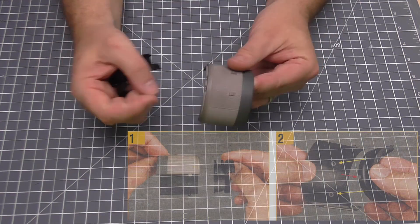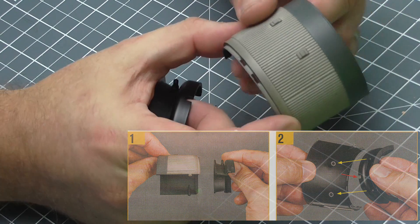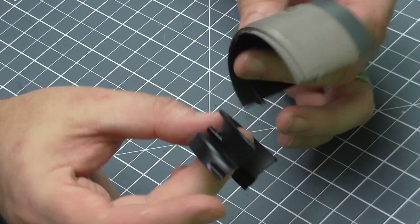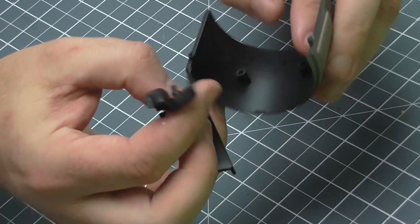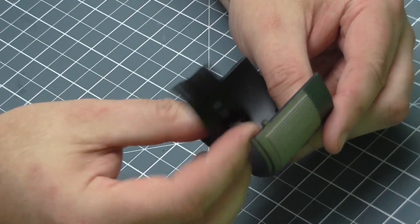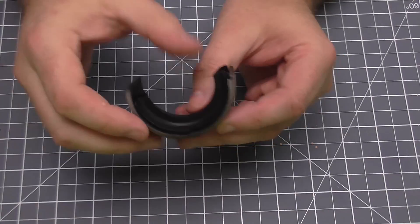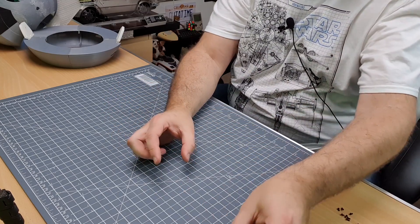So without further ado, let's get cracking. The first parts we need are the lower cannon housing, and they're calling this one the retro thrust nozzle — I really do love the names of these things. As you can see, we've got a lug just there and that's going to go into these holes here to keep it in place. We push that in, and it looks just like that — not falling out anywhere. We can put that to one side.